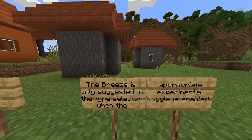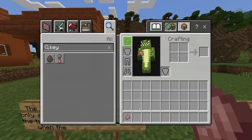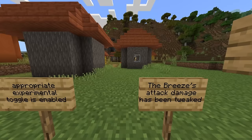The Breeze is only suggested in the type selector when the appropriate experimental toggle is enabled. I'm guessing that's related to the creative side — if you typed in 'breeze,' it might have started popping up even without experimental mode on. As you can see, the spawn egg is there.